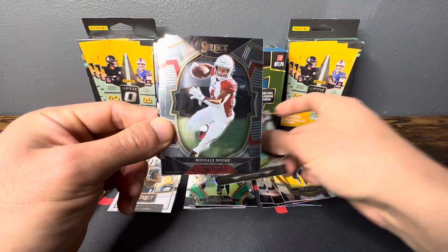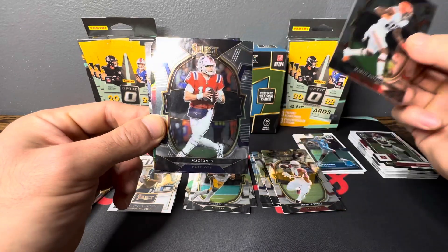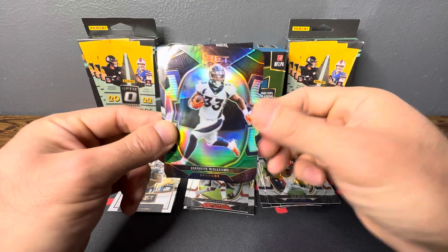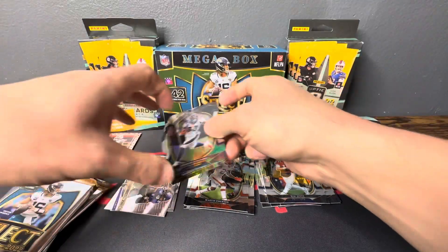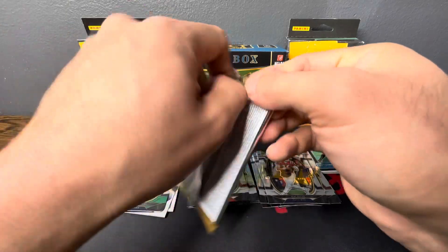Okay, we got Romeo Doubs, Rondale Moore, Martin Emerson, Mac Jones, Javonte Williams on the black and green die cut, Zeke, and a turbocharged Dalvin Cook. Already halfway through the box — three more packs to go.